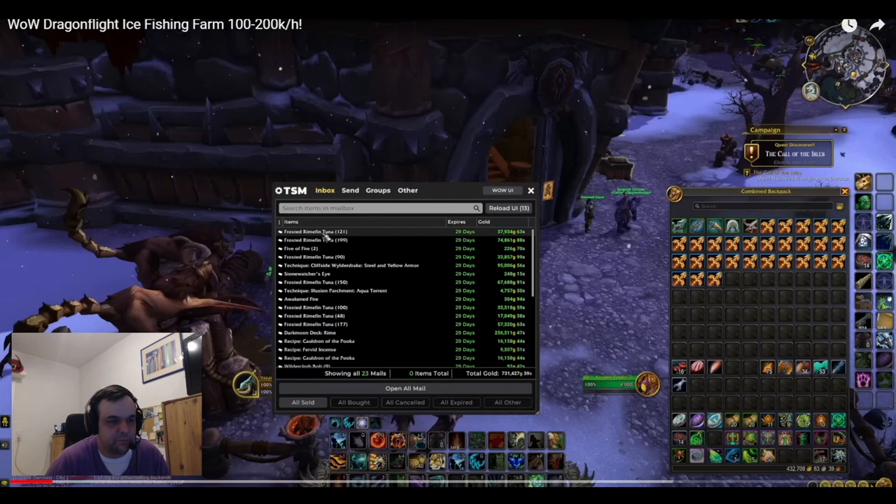With this farm, he starts off by showing his mailbox. Clearly he has a lot of sales within the last day — 29 days to collect means that he did sell this within the last day. Definitely a lot of gold here. He also has some other sales, Darkmoon deck, stuff like that. So safe to say at this point that he has been selling a lot of tuna.